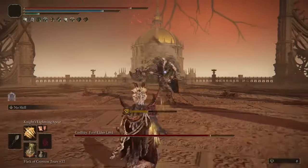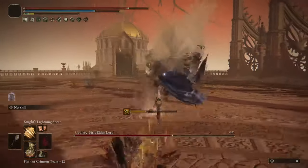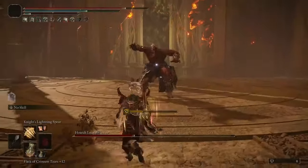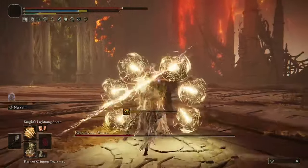So with these Talismans, the Physick, the Priestess Heart, and the Incantation buffs we're going to be using, you can get up to nearly a 4x multiplier to all your Dragon Cult Incantations, allowing for immense damage — and that's before accounting for the Flower Stone Gavel's debuff.